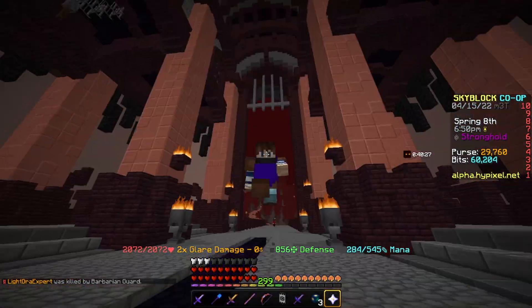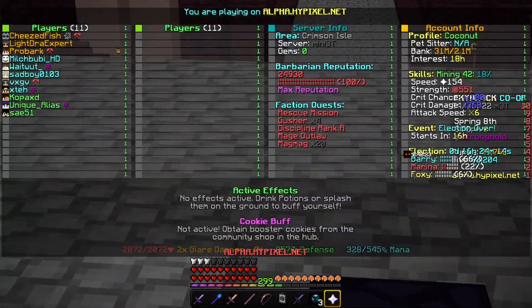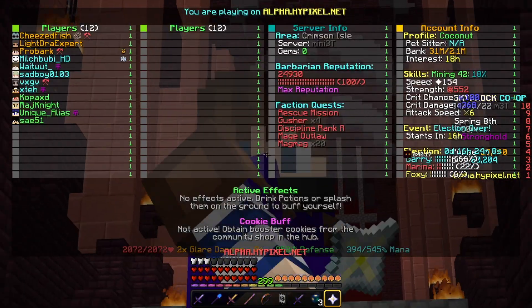On the main server, you're going to have to parkour all your way through. It's pretty simple — just do parkour and hit the pigs. I know it sounds weird, but trust me, do it. And then you can get yourself out alive.